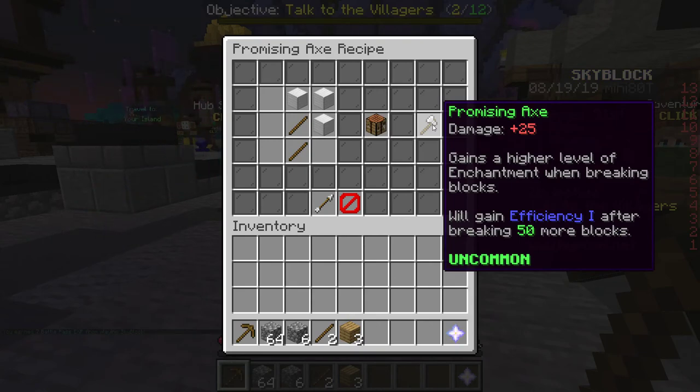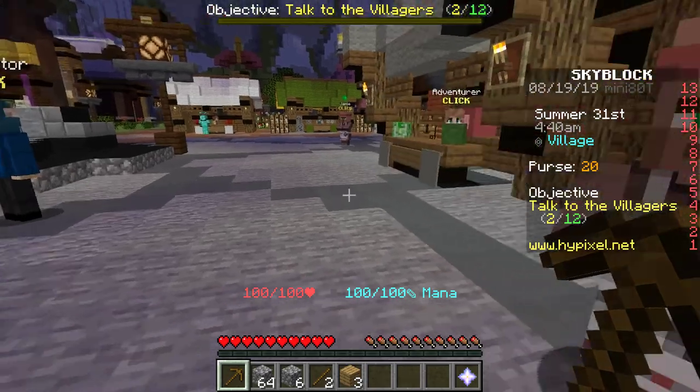Gains a higher level of enchantment when breaking blocks. Will gain Efficiency 1 after breaking 50 more blocks. How do I get iron though? Can I buy it?